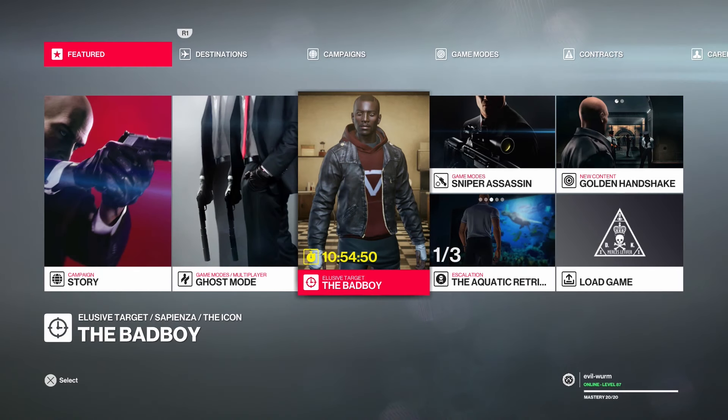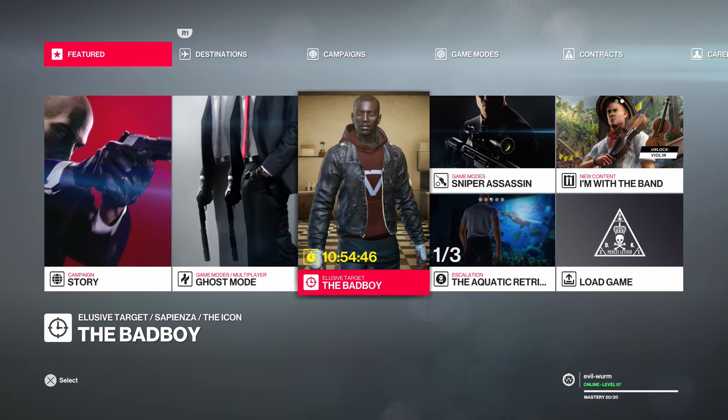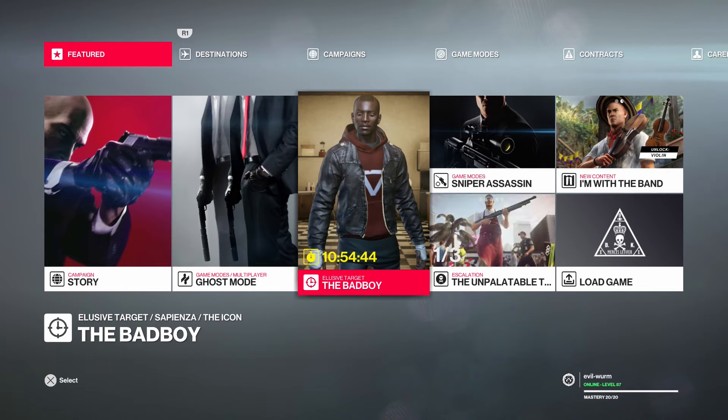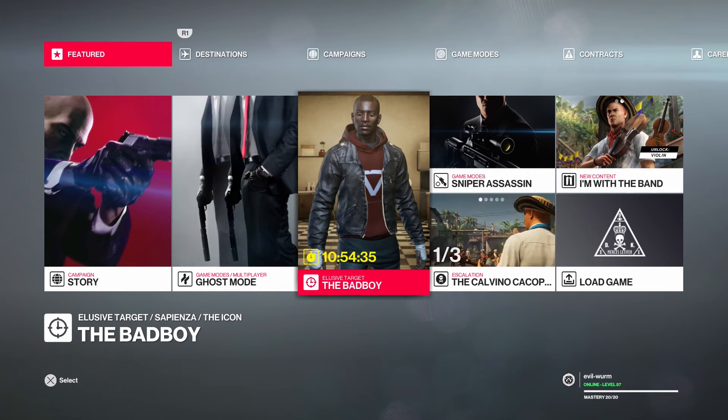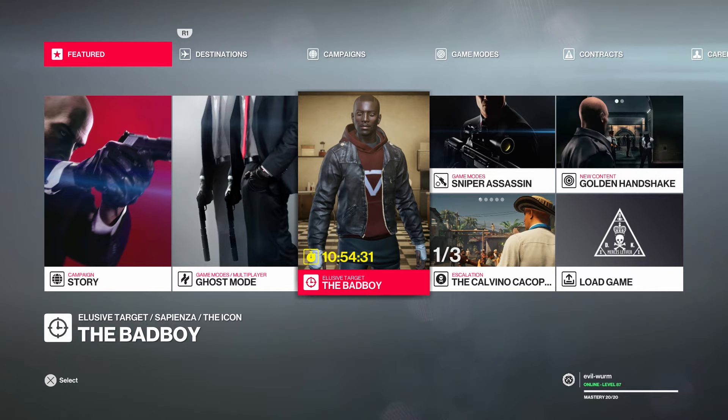How's it going guys? This is Syndrome back with another Hitman 2 elusive target video. This is going to be elusive target number 11, the bad boy. I'm going to show you guys how to do silent assassin suit only. And this is going to be how you would do it if you are just starting and haven't gone through the golden handshake mission or anything like that and gotten the electrifying phone — so this is going to be without that.